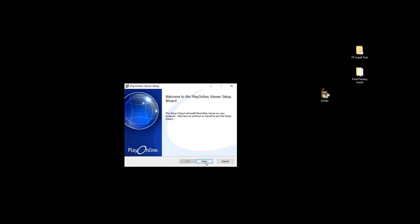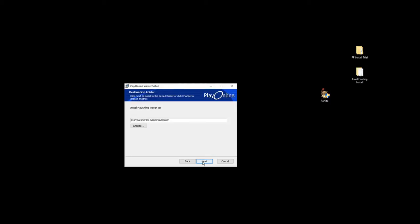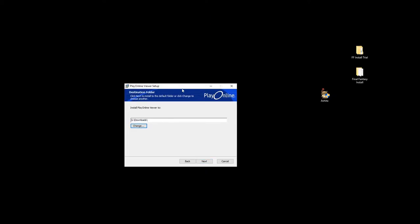Once DirectX is done, hit finish. It pops up another thing for the Play Online Viewer setup. Hit next, accept the agreement, pick a spot for installation — if you have room on your C drive just do that. I'm putting it in my downloads folder since I'll get rid of it after this video. We don't need to create a desktop shortcut because we're not going to use that as an actual program — we're going to backdoor it a little. If you plan to play on the actual game's normal servers later, you'd want that shortcut.